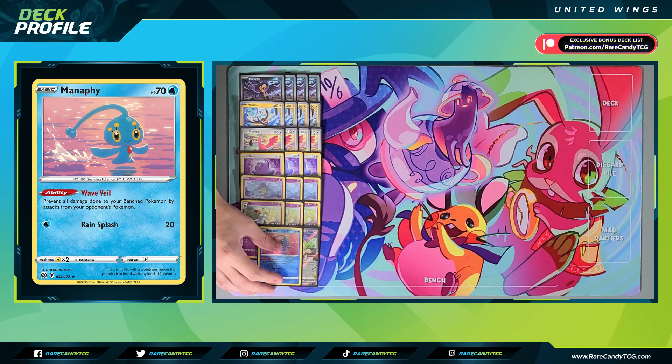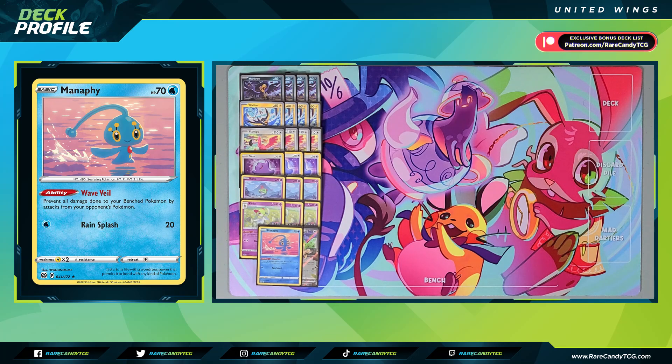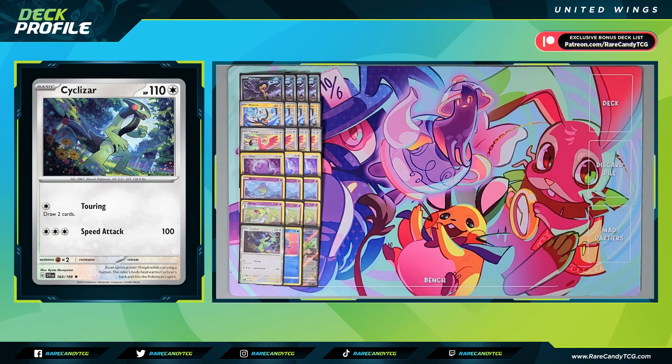We have a copy of Manaphy to protect our bench Pokémon from sniping attacks, most notably from decks playing Radiant Greninja. We're also playing one copy of Cyclizar — we probably won't attack with it often, though its Touring attack does let you draw two cards as a fallback. The main reasons we play it are its free retreat, letting us promote it between turns and then retreat into our attacker of choice depending on our energy draw, and it also pairs with Collapse Stadium in the deck, where we want to fill our bench with as many non-United Wings Pokémon as possible before playing it to get that discarding effect.